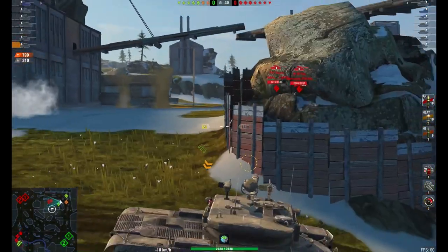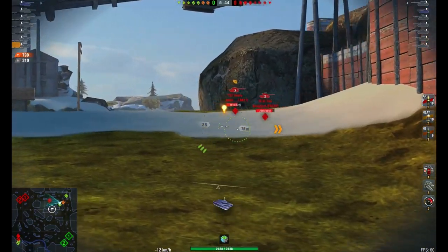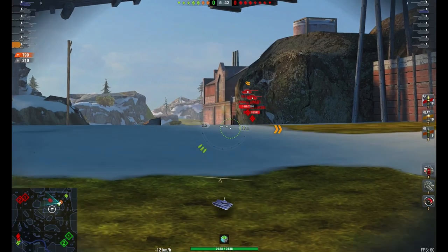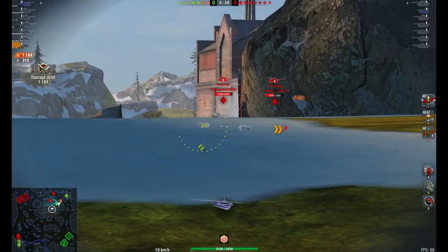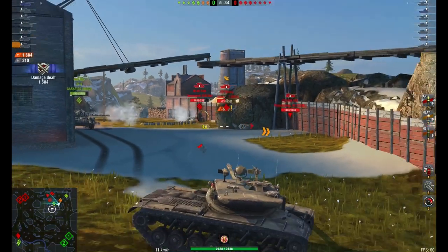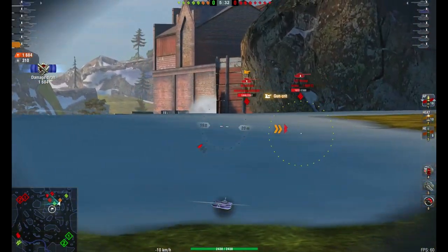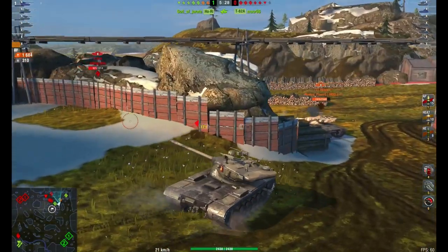There's nothing worse than making a push onto an enemy position in any type of autoloader, only to find yourself reloading and totally, totally vulnerable. Autoloaders such as the T57 require you to think and, quite importantly, to know the maps. Take this game here on Yukon - I've taken a relatively dominant position. This position allows me to stay hulldown whilst also allowing me to have shots onto multiple targets. Contrast my position to that of the enemy's T57, who needs to overextend to make those shots, and in doing so they lose precious HP.